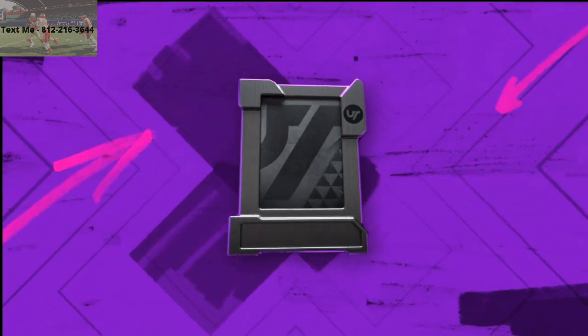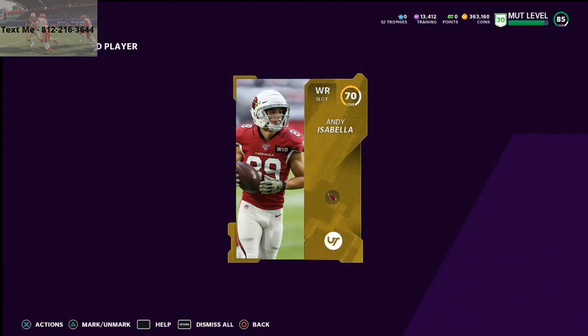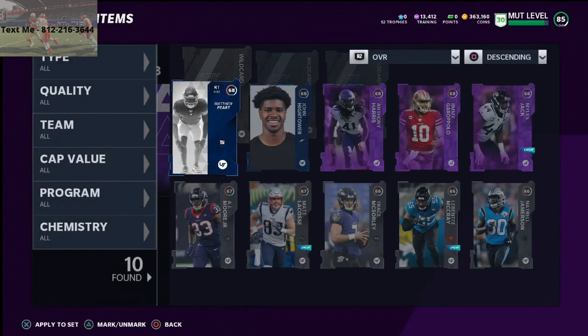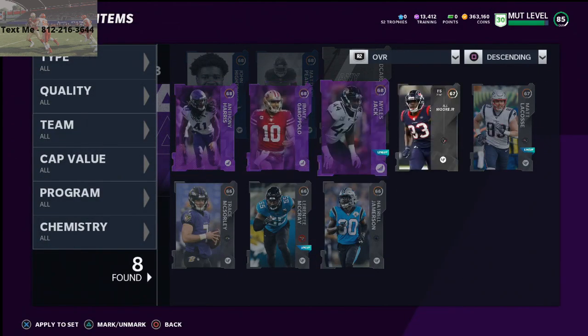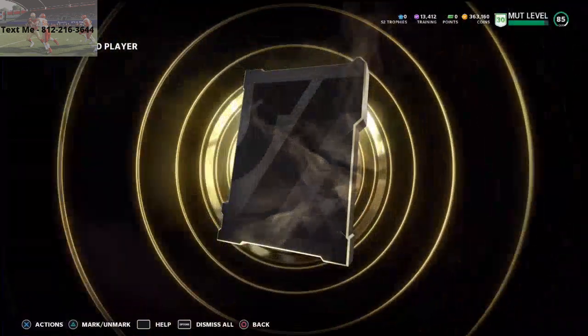For power-ups, I'd suggest holding them if you think the player is going to get a better card later. But if you don't think they'll get a new card — like a Jimmy Garoppolo or an Anthony Harris — just go ahead and add them into the set. Power-ups are only as good as the player; if the player isn't that good, the power-up isn't going to be that valuable either. You'll then get your 70–74 overall cards out of the exchange set.